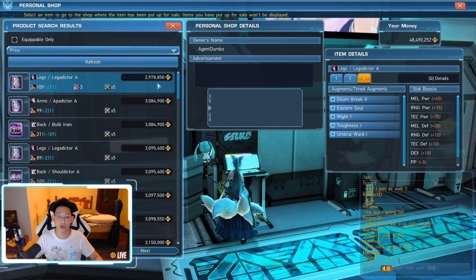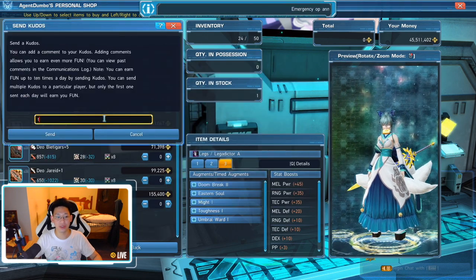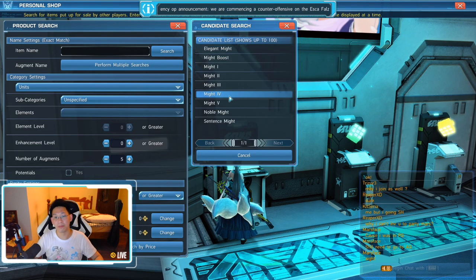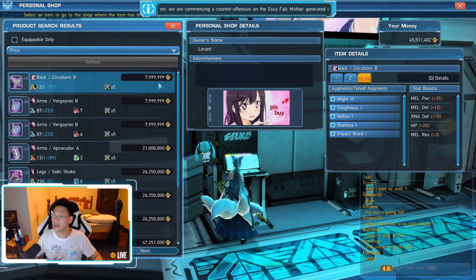So that is three out of the four fodder pieces which is complete. Last, I need to search for a Might 4. We're going to do Might 4, five affixes, search by price — and this is hurting my soul. This will cost me 8 million meseta. You can try upslotting and crafting your own fodder, however at the current state of the game, unless you're farming for everything, I don't recommend it because it does get very, very expensive very quickly.